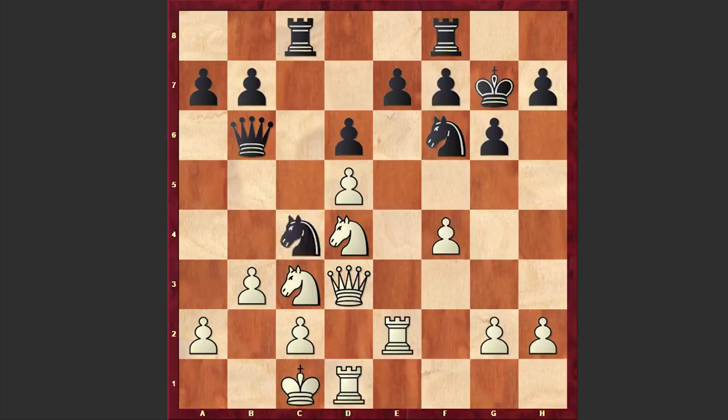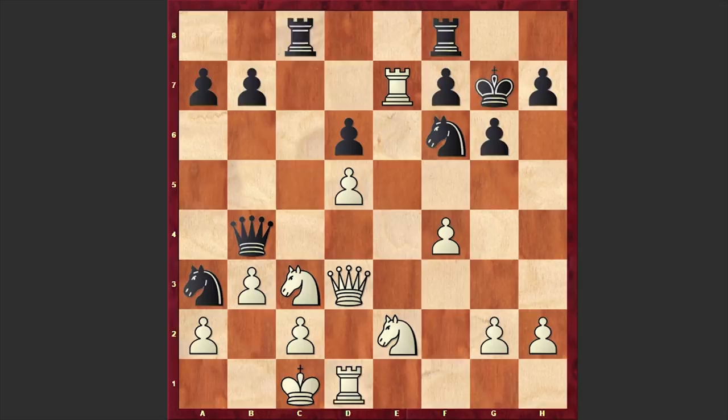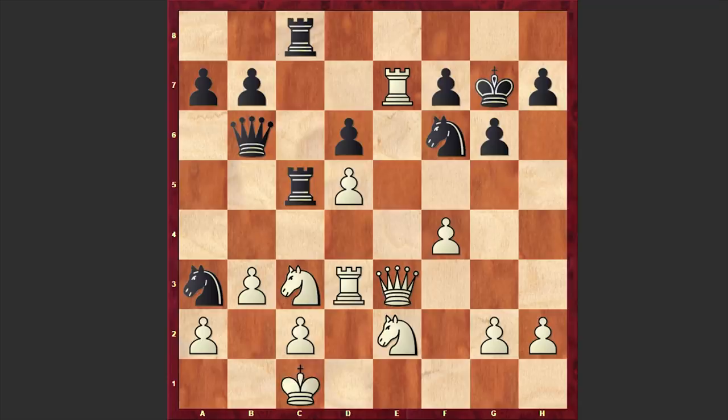Qb6 — Black is creating a direct mating threat, and at the same time Jeffrey Schoenck is choosing a very tricky line. He is going for a pawn sacrifice, sacrificing his pawn on e7, and in return will rely on his queenside attack. Qb4, Ne2, Rc5 — Black is freeing the c8 square for his second rook.